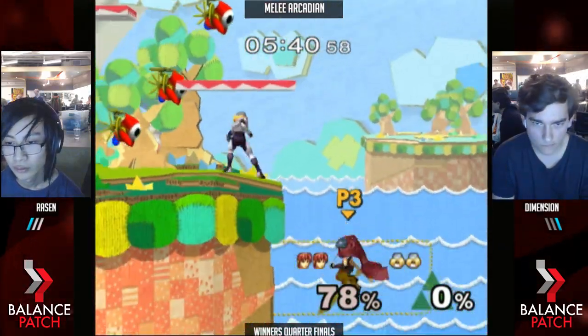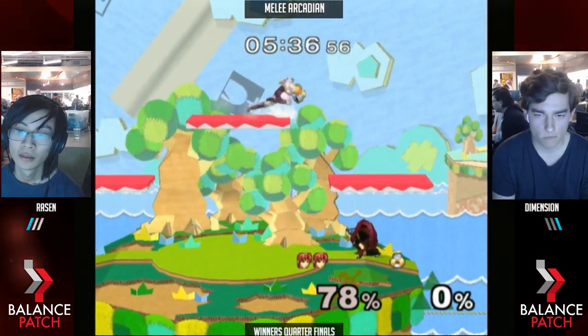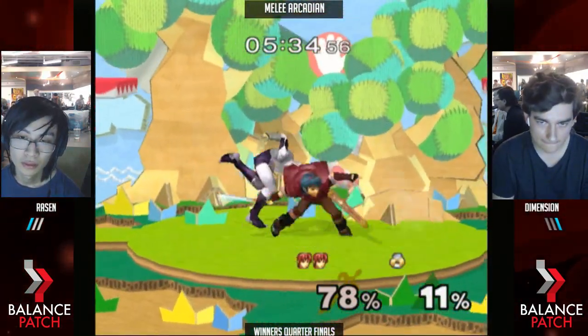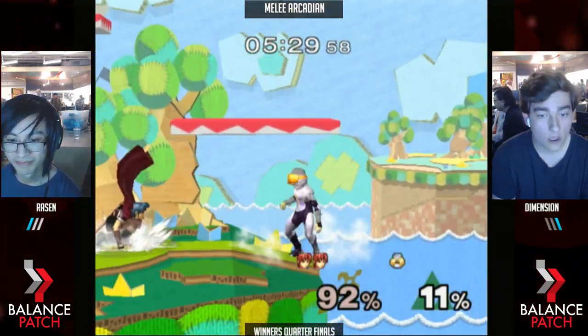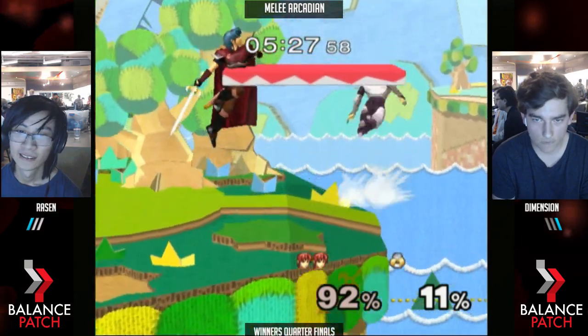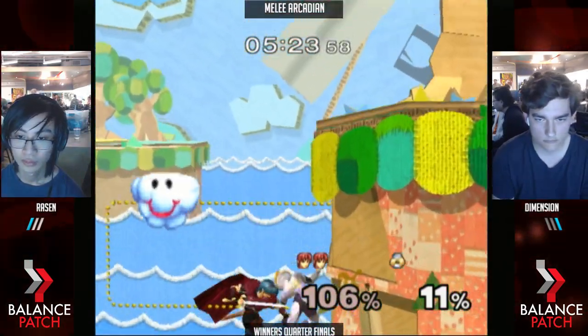Two-two. Good down tilts — oh, he's got a convert! All right, that was hilarious. You saw Dimension's face — he's like, no. That was kind of cool, like the funniest split personality moment. Rosin, please stop hitting the air-dodge button. The down tilt was not a good idea there — it would have been the time for a fair.